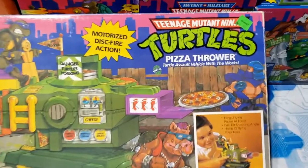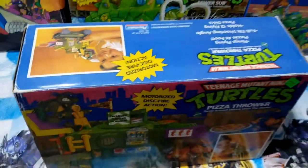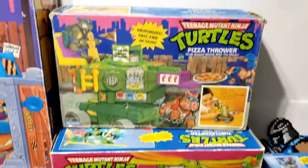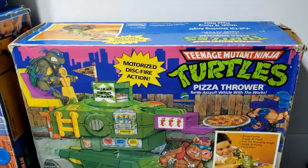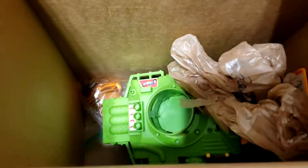Here I have another TMNT Pizza Thrower. This box is way nicer than the one from before — look at that box, very nice, you guys. A little bit better condition than the first. There's one inside and it's pretty heavy. This is my favorite feature of it — the pizzas. And the door is orange, not purple.